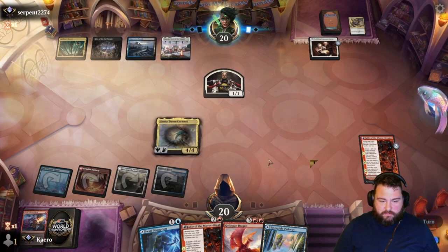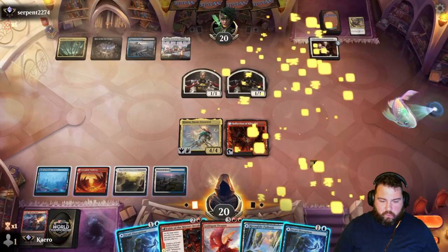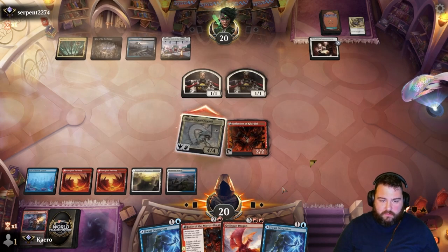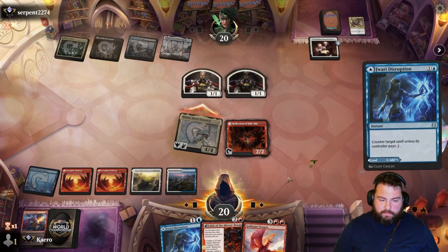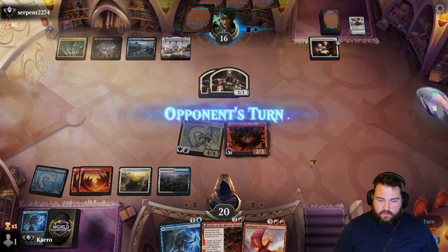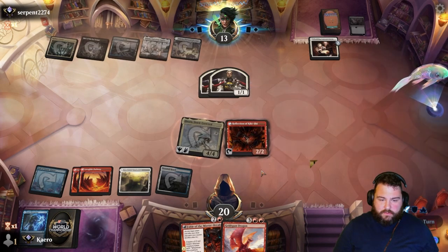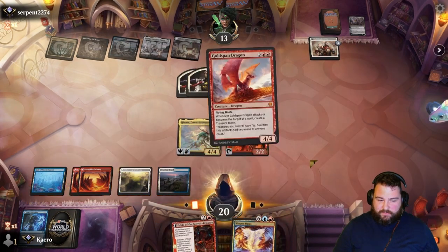This screams Wandering Emperor right here. We need to get Goldspan down on the red mana. Let's go in, and watch the Emperor come down. No reason to be greedy with the Fable — let's hold up the other Jwari Disruption. Wolf token — yes, sounds good. Give me the land. Not a land but just as good — Goldspan Dragon.